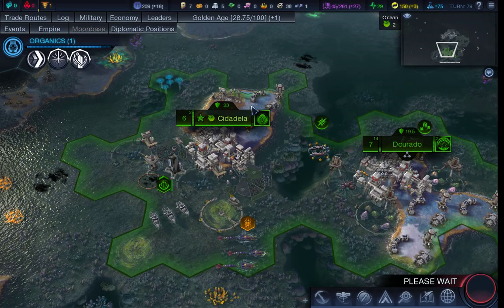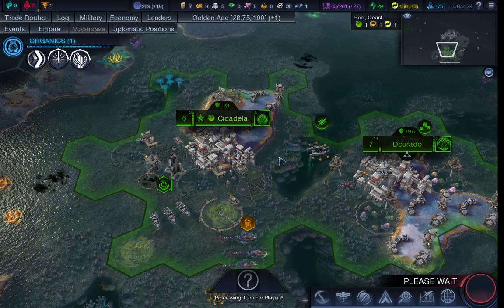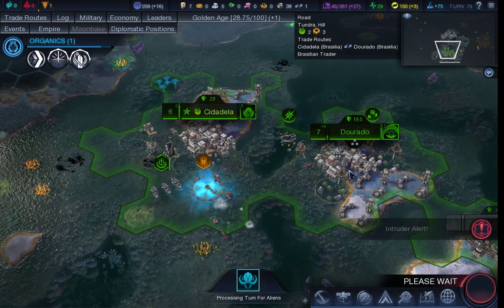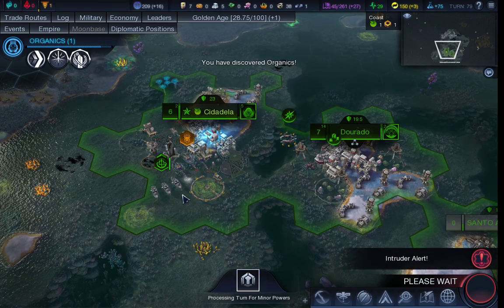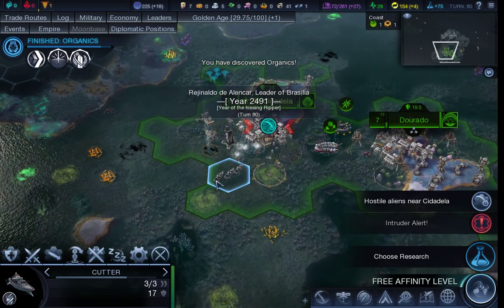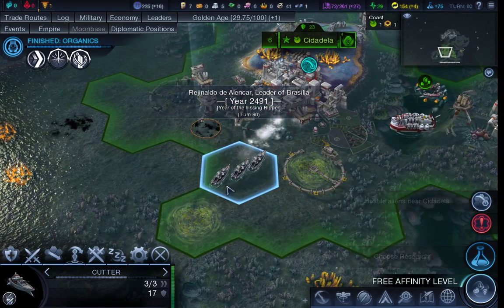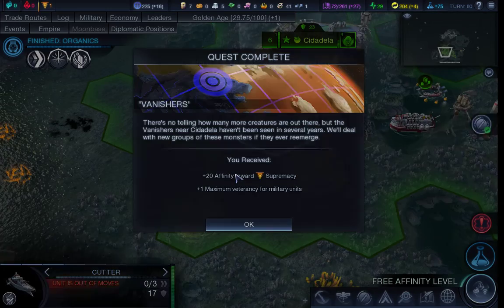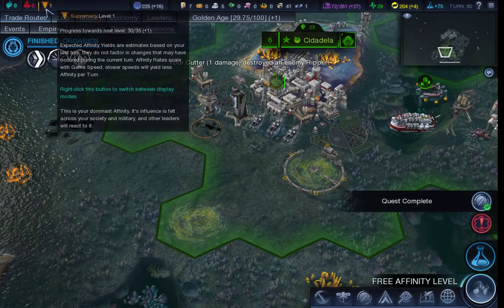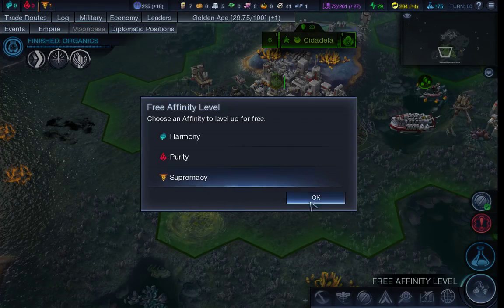Yes, we just shot ourselves in the foot energy-wise. But considering I get plus 50 for every unit I kill, all I need to do is find a suitable source of aliens to kill. So if you can kill that — that will give me plus 20 towards affinity towards Supremacy, which of course is always useful. And then you can pick more Supremacy.